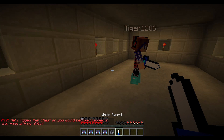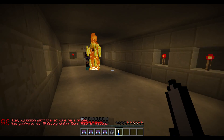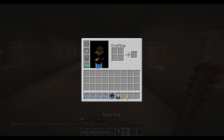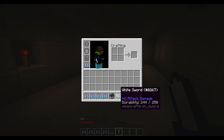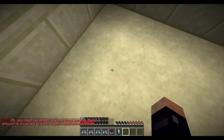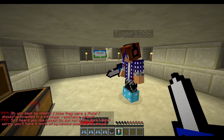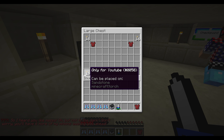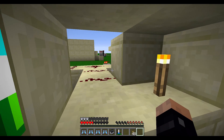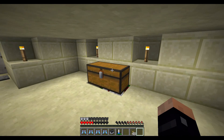Whoa! I rigged that chest so you would become trapped in this room with my minion. Wait, my minion isn't there? Give me a minute. I've got a white sword. Oh no! Ow, Tiger! I'm sorry. I've got a fire flower but I'm on fire. I have a blaze rod. Okay, I've got two hearts. Oh, you beat my minion? I knew they were a fluke. I should have invested in stronger resistance effect. Chest — only for YouTube. Thank you for the torches, my friend. Look at this! This looks like we're not supposed to see this. Whoa! Music! Okay, onwards.